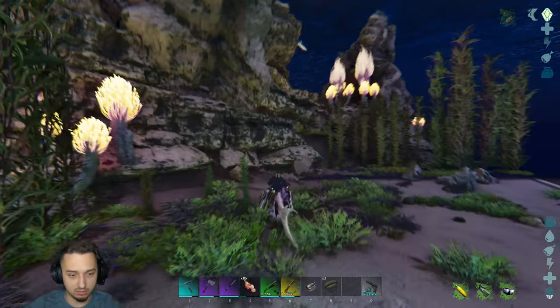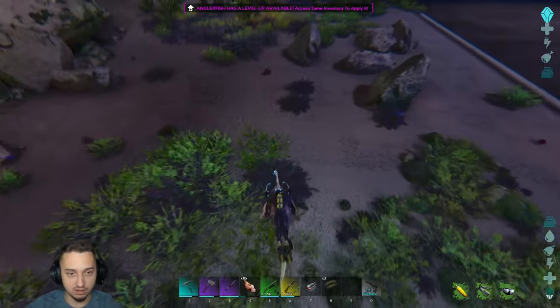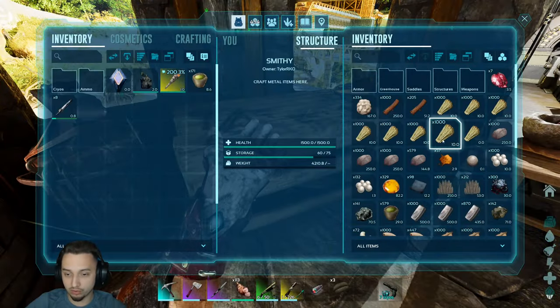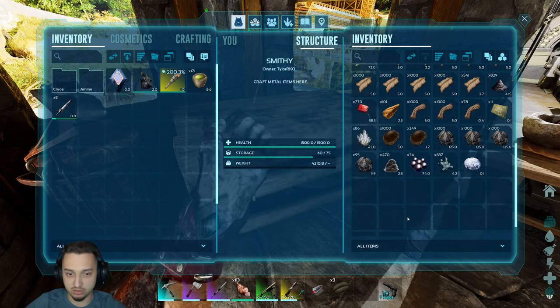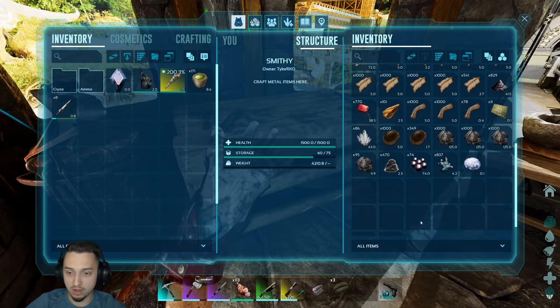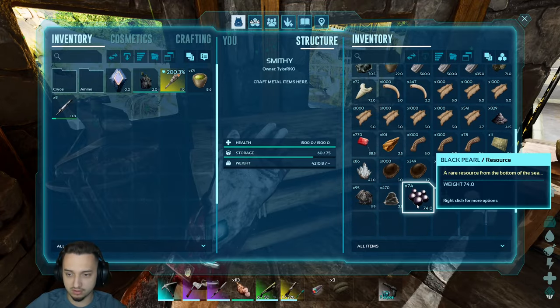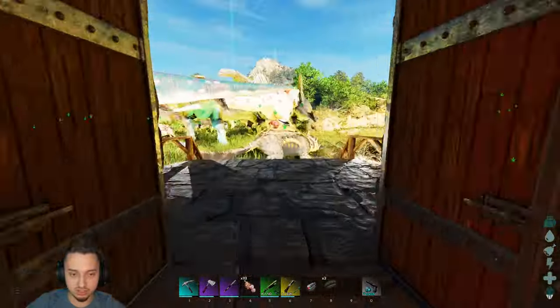Have everyone follow me and we'll go see if we can find some goodies. 73 boys, not too bad. I'm just going to farm up a little bit of these crystal silica pearl things and then we'll head back to the shop. We got quite a bit of silica pearls and a couple other things here and there — you can make a lot of different things. We also got a lot of angler gel — I didn't really know what to do with it, but it's for flame.